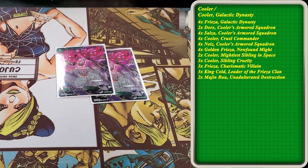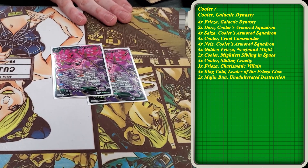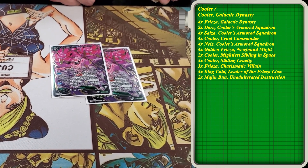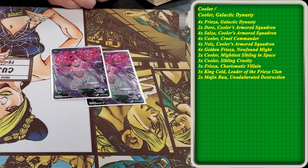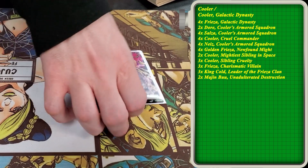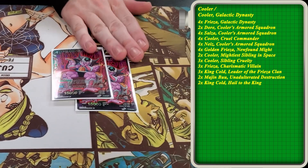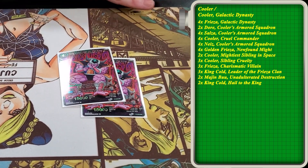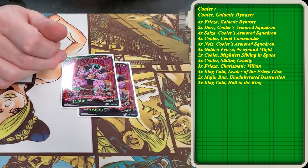We play two Majin Buu Unadulterated Destruction. This is just a get-out-of-jail-free card if you're totally losing the game. It'll get you out of a ton of effects that exist, and it's a pretty solid floodgate. Combined with a couple of hand-controlling elements, it's possible to get our opponent to a state where they can't attack, and we can just build back up. We also play two King Cold Hail to the King. This is just Topo — a two-energy card, only 15k, but with energy reduction based on the number of unisons in your drop area, which you will fulfill in this deck. Each time your opponent attacks after you negate with it, they have to discard a card.